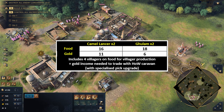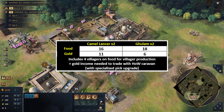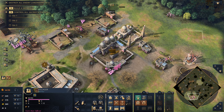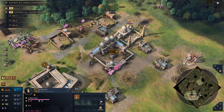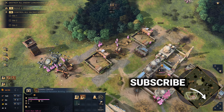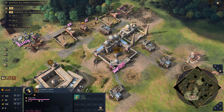On screen I'll show you the villager split needed for food and gold to maintain production from two stables and constantly trade tickets from the house of wisdom. You could also build two or three barracks and go for ghulam production instead of camel lancers — I'll also show that villager split. If you enjoyed this build order tutorial, give it a thumbs up and check out the other build orders on the channel for all the different civilizations.